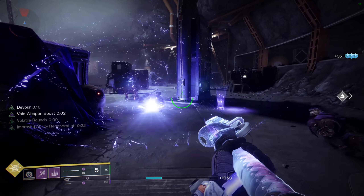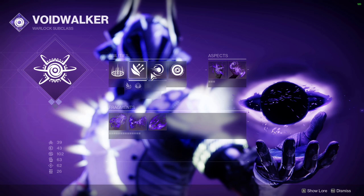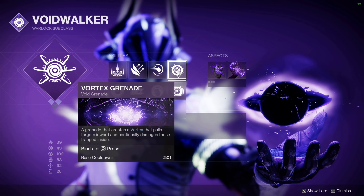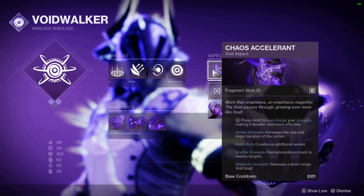Now let's go over how we built our Void 3.0 subclass on our warlock. Starting off with the abilities at the top I'm using healing rift, burst glide, and pocket singularity — none of these really matter and aren't that important. You want to make sure you're running vortex grenade here as I feel like it is the best one to use. Overall it pulls the targets inward and it's very easy to get kills with.